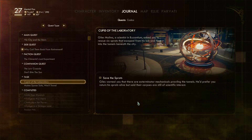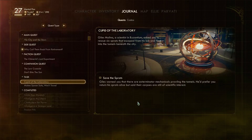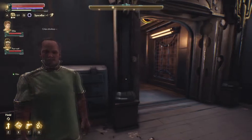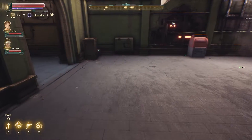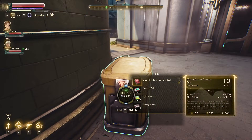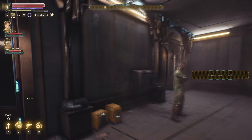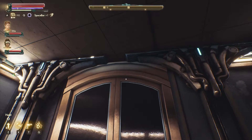We're supposed to save the sprats. Giles warned us that there are exterminator mechanicals prowling the tunnels — not anymore. He'd prefer we return his sprats alive, but their corpses are still of scientific interest. We know where to go — we'd just take the elevator down. Some goodies sitting around out here, and Giles doesn't care if we pick them up. This will transition us to Halcyon Parcel Service. When we were down there before in Halcyon Parcel Service, I didn't notice any other exits.